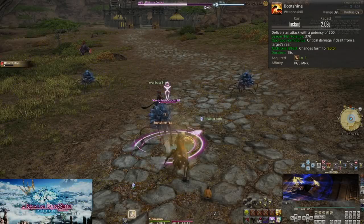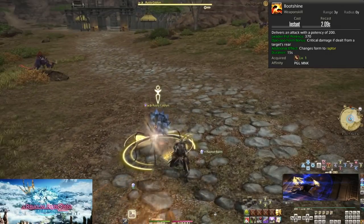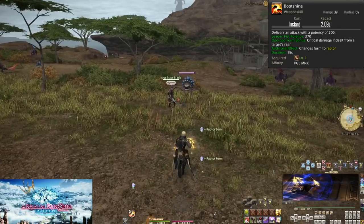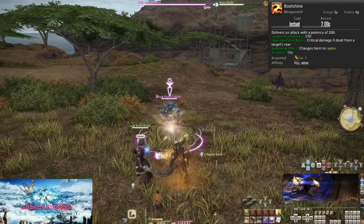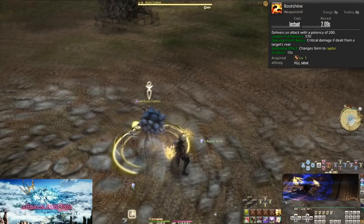Level 1: Boot Shine. A basic 200 potency hit with an additional effect of changing your form to Raptor Form for 15 seconds. Spam this until you level up a bit, as the additional effect does nothing until level 4.